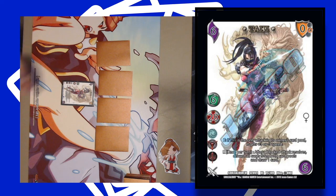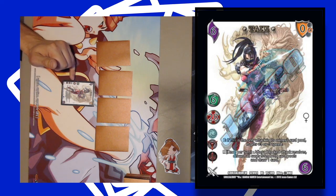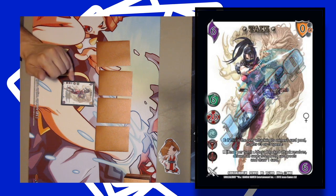She has two abilities which we'll get into in a later video. But right now I'll point you to her vitality which is 28. This leads into how to win in UFS — you beat your opponent, you knock them down to zero. That's how you win a game of UFS. It is that simple.